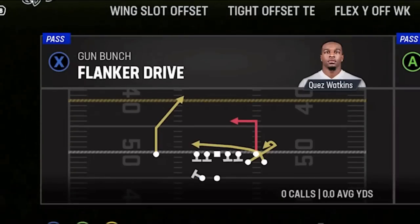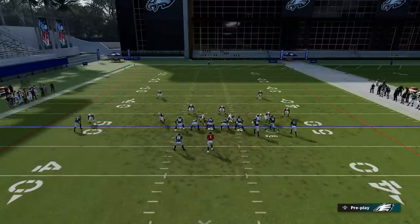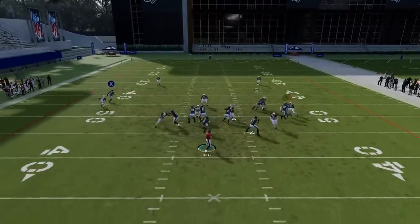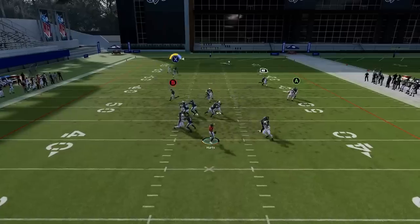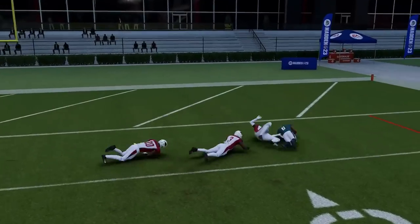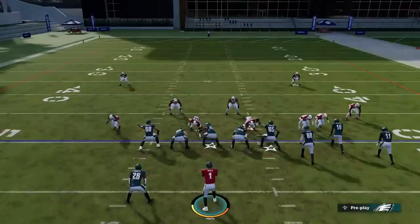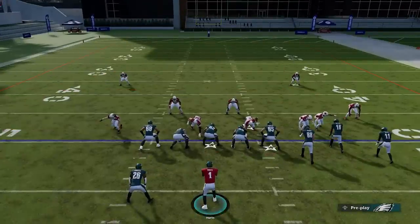Next up we'll pick Cover Two Man. Same setup — just flip the RB route to a 10-yard out route; that's really all you've got to do. You don't really have to motion in the X route either, as it does a better job of getting past the cornerback if you just leave him out there. It can be a very big play, including a possible one-play touchdown if you get a good catch and run.